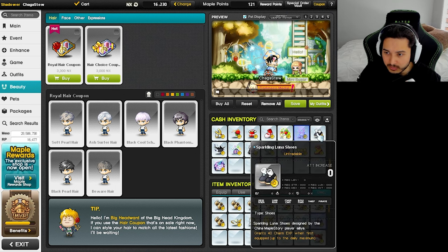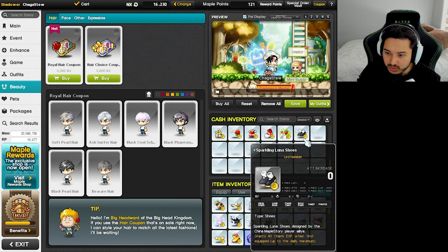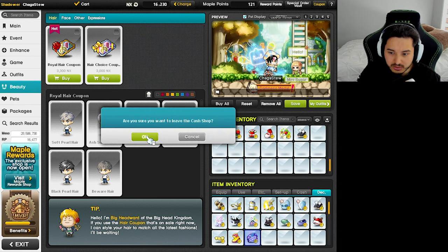Alright, we got two pairs of the same shoes and we didn't get many duplicates, which I'm happy with. We'll grab all of these items — we're gonna keep those shoes, might use them for another character.